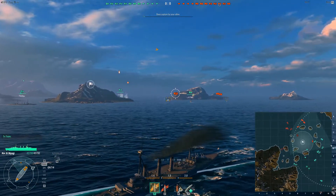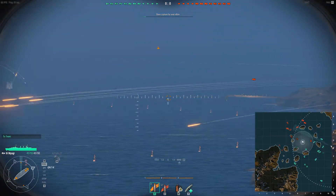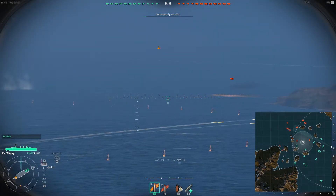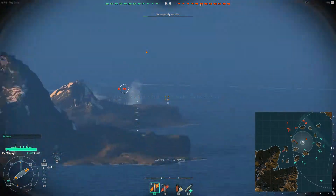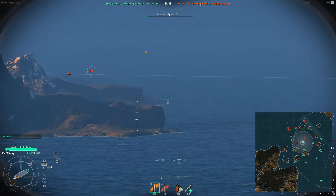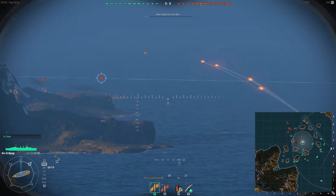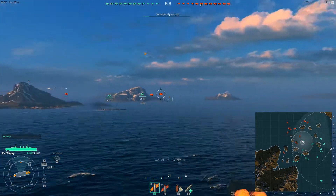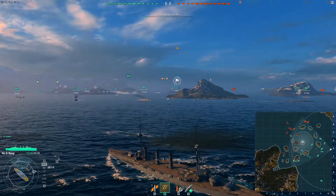You don't take damage running into the side of the map — you just kind of bounce off of it. Unrealistic, but not that big of a deal. So this guy is going to come out right about here. A little too low for him. I do want to swap over to AP though — I don't want to use HE.